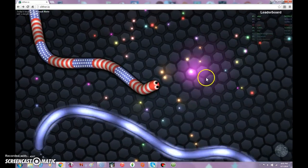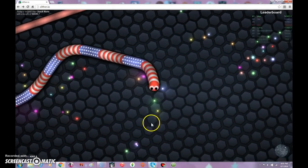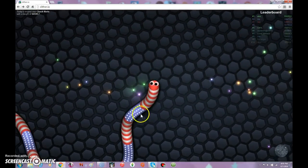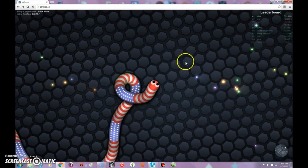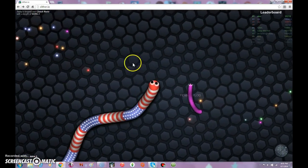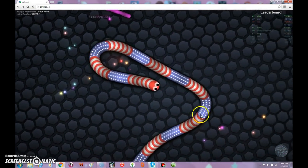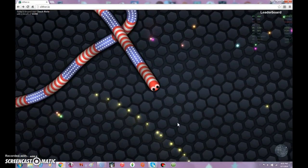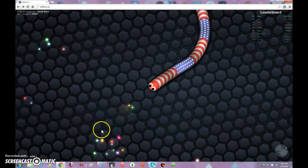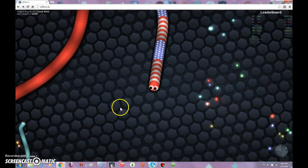If I die, I might die on purpose just to end this. But this game is pretty fun. So if you want to try out this game yourself, it's called Slither.io. It's a free game — you can get into it whenever you want. There's no username or password system. All you got to do is look up the game, click on it, and play. You don't even need to put in a name. Just try it at least. I wonder if I can wrap around someone. The center is always apparently the most active because that's where everyone likes to go.